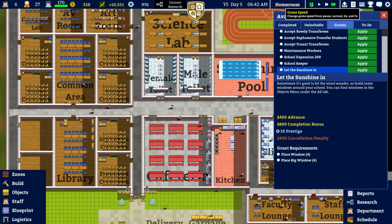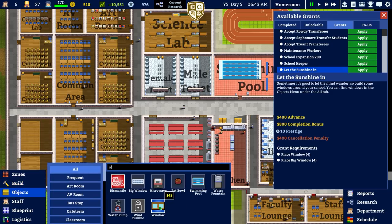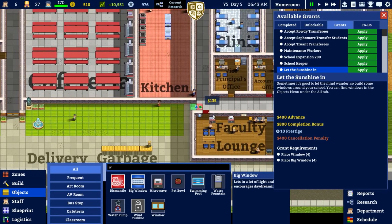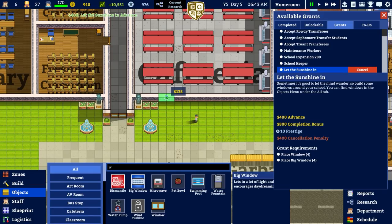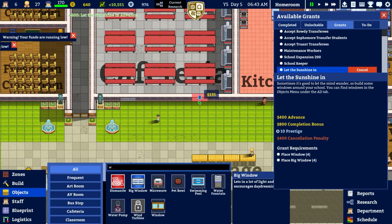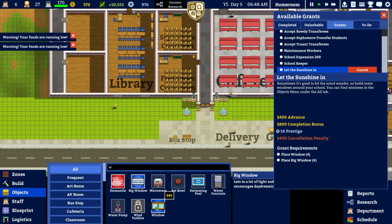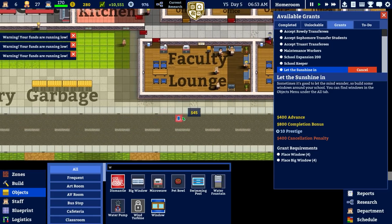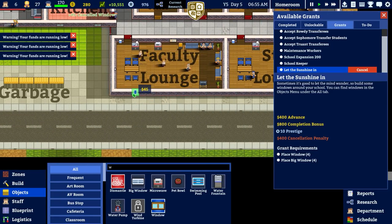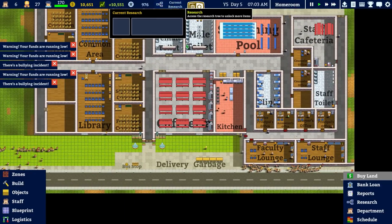There's a grant: 'Let the Sunshine In' — place windows and big windows. Let me pause — we do have windows. So where can we place these? On the front there — that gives us a little bit of money, might as well accept it. The big window requires four big windows. There's two there, the library would benefit from a big window, and then a small window as well — one, two, three, four, five, six — there we go.